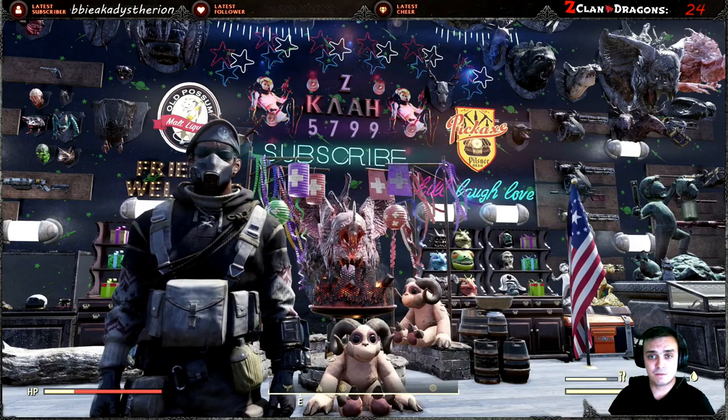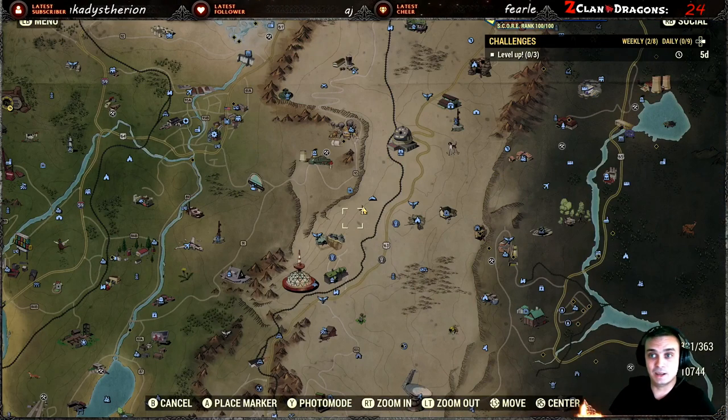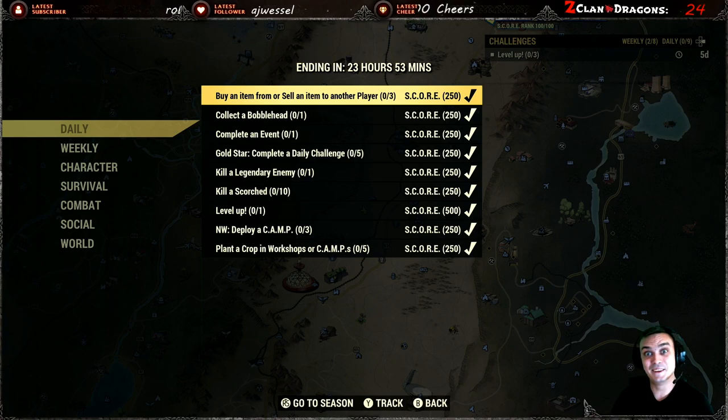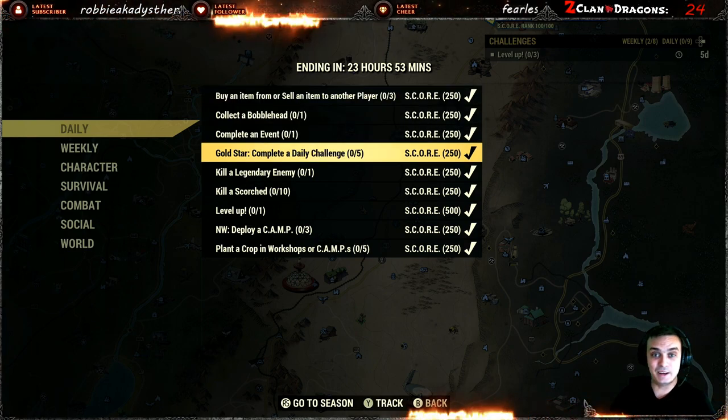I'm not going to do it — I don't have to do it anymore, which means I don't even have to play this game anymore. Bethesda! Here's an idea — return the Atom rewards for those who reach rank 100. Alright, so bubble head, complete event...